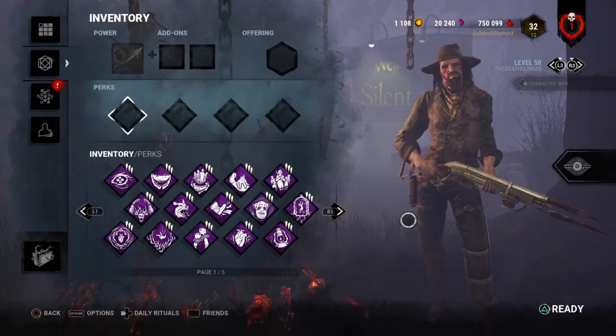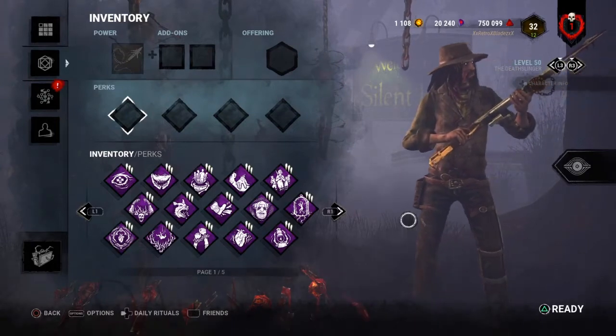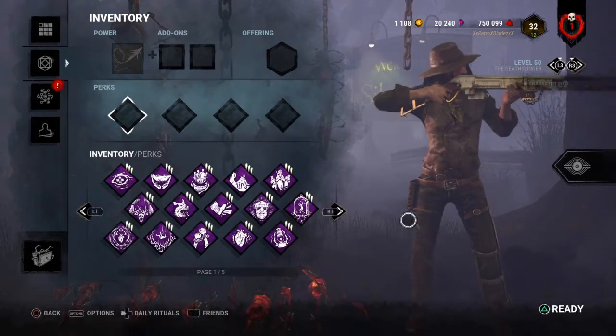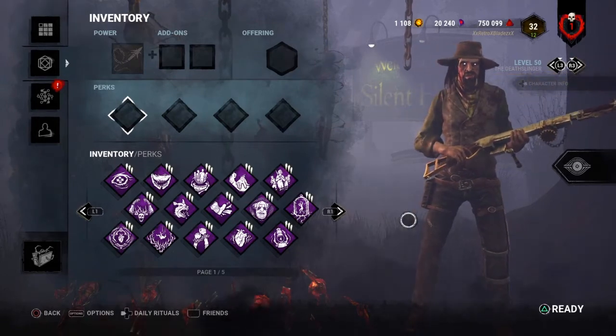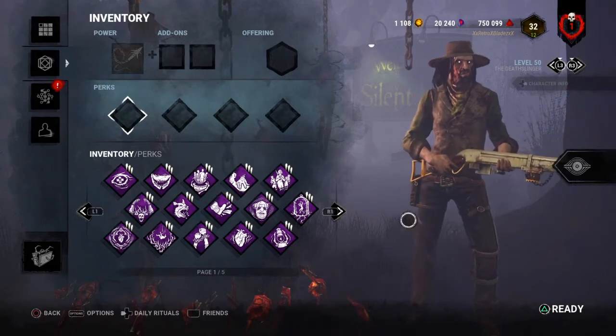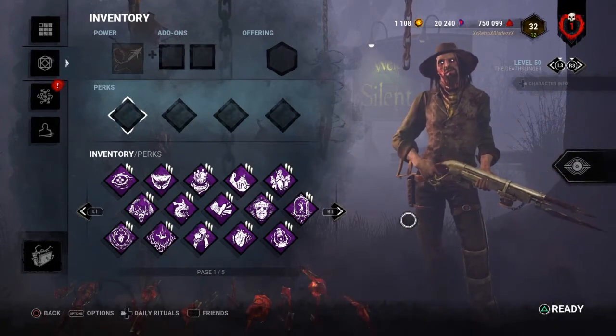Hey guys, welcome back to another video today. Hope you guys are doing okay. Today, as you guys are going to tell, we're looking at Dead by Daylight — the best Deathslinger build of September 2020. Now, if you guys are new, what we do in the series each month, I get every second killer in the game and do the best build of that month. Obviously, it's today's Deathslinger. So, let's get right to the perks.